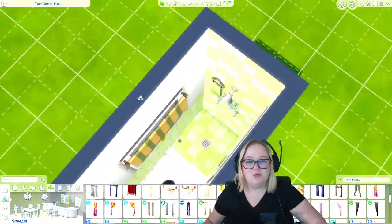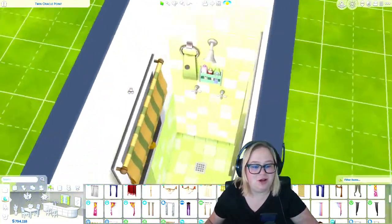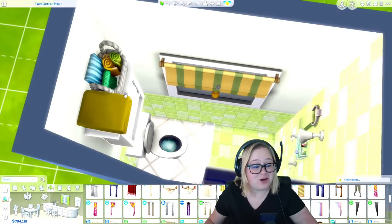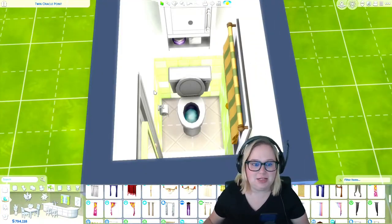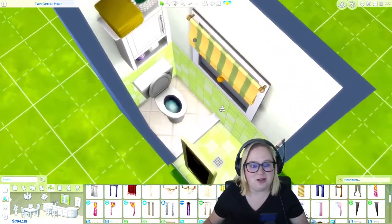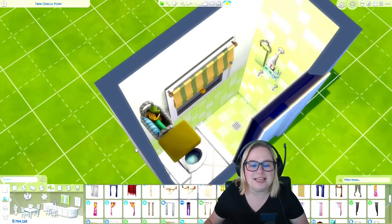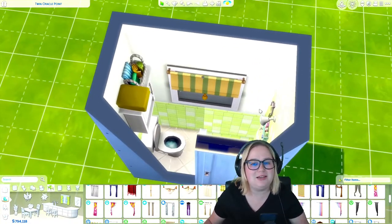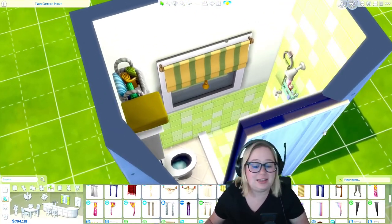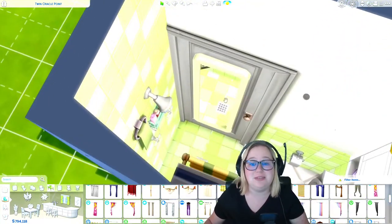Now we have a more lively bathroom. It's very, very small — this would definitely not work for a family, but let's say you're playing with someone in university. This kind of bathroom would be great for a university house build, a single sim living on their own, a tiny house, different things like that. This type of build would be really, really fun, and everything in here is functional. Your sim can use the toilet, your sim can use the shower, and your sim can even use that mirror.